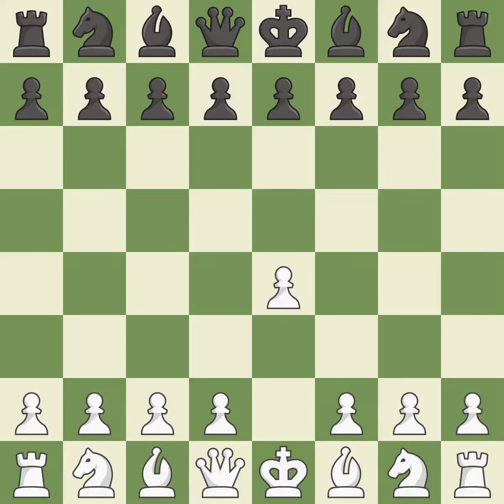Sharp games are frequently the result of starting with the king's pawn since it dominates the center and frees up the bishop and queen on the light squares. A typical answer is E5, which builds a position in the middle and controls D4.